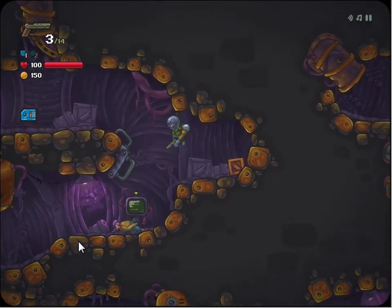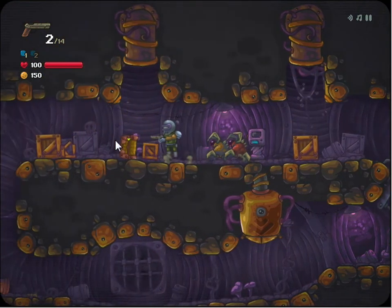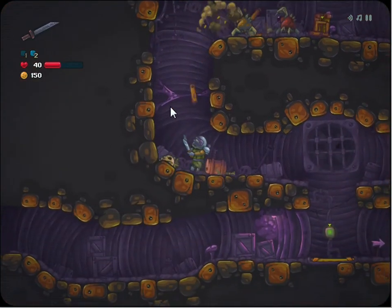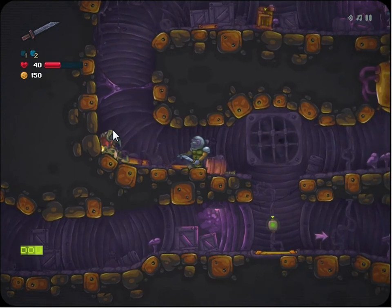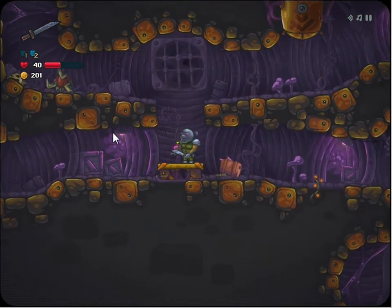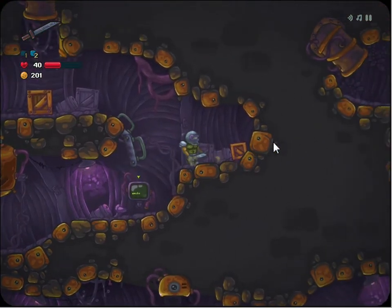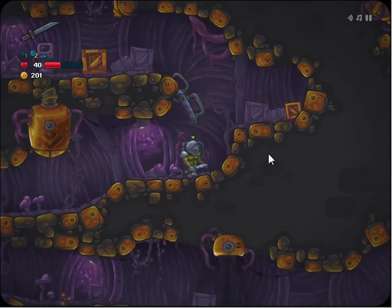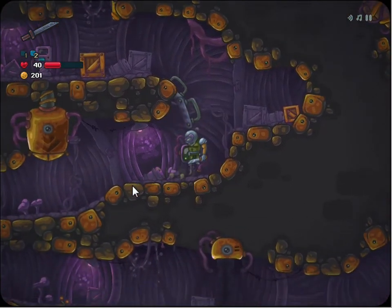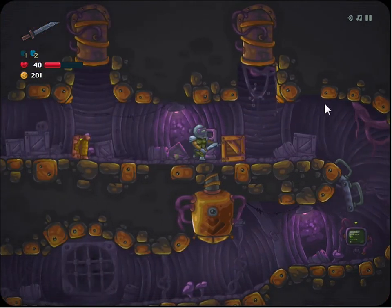Jump! Oh god. Okay, I didn't get hurt, I don't know why I said ow - I feel no pain for my character. Those bastards are messing shit up, they ain't taking no prisoners. But luckily they don't deal with fall damage as well as I do, which is kind of nice. They are not as intelligent and handsome and sexy as I am. The jumping physics are a bit floaty at times, which can be irritating when you need to make a pixel perfect jump. I made the pixel perfect jump.